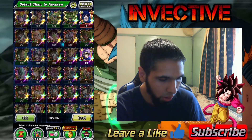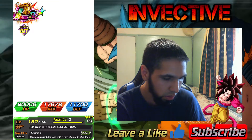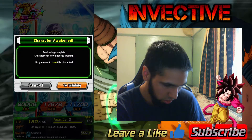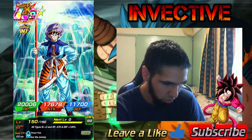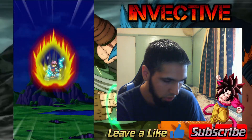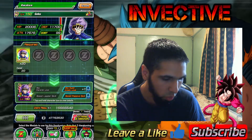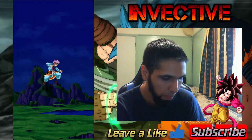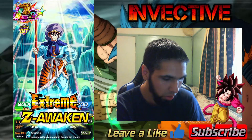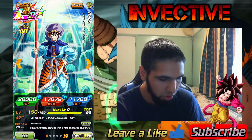Let's go ahead and awaken him. So the first step costs 7 million Zeny, then Super Cup 22. We don't need to train him — awaken him again, that's at 11 million Zeny. And then one more time. There we go — Super Attack Level 25. He's fully Extreme Z Awakened.